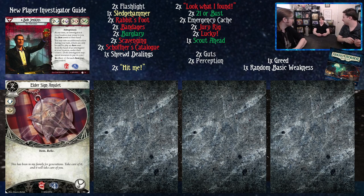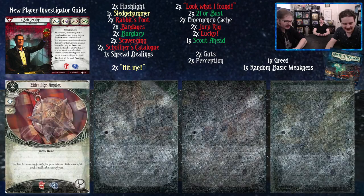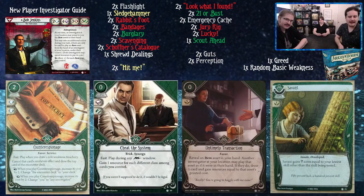Edge of the Earth experience cards: Counter Espionage costs two. Fast play — when you draw a non-weakness treachery, cancel that card's revelation effect and draw the top card of the encounter deck. As a reaction when you play it, you can increase its cost by two to draw from your own deck instead, or increase by two to redirect to any investigator. Since you're effectively a survivor with low brain, you'll more often pay four to cancel a treachery and draw the top card of your deck — sometimes Ancient Evils into literally anything else.